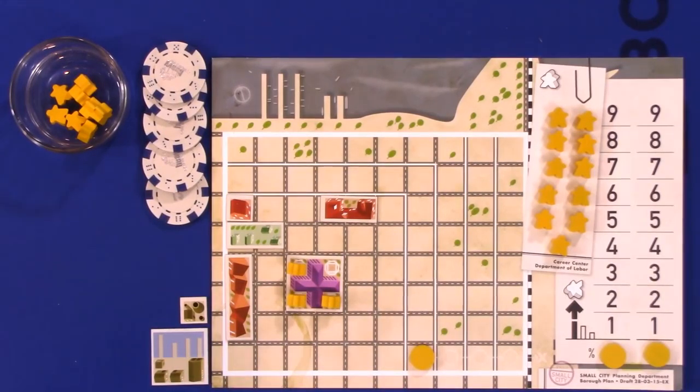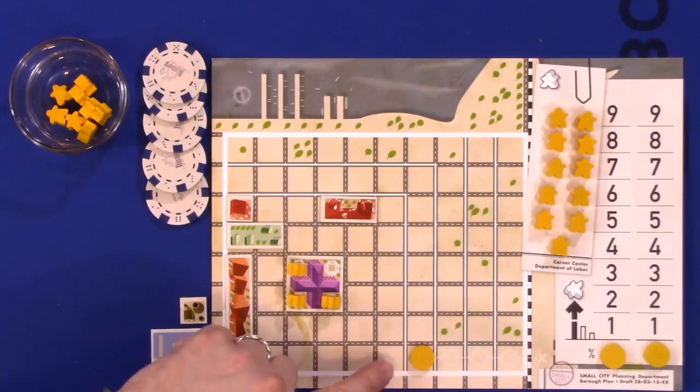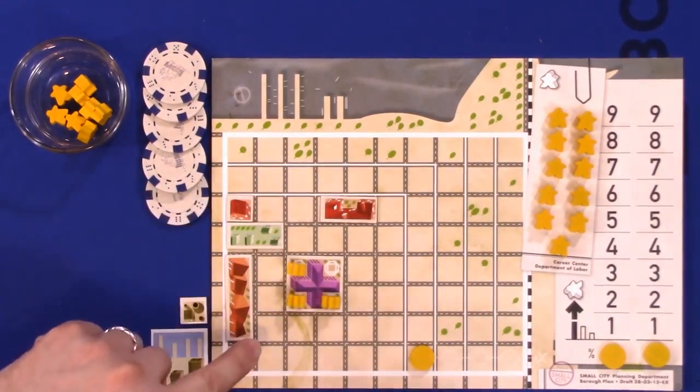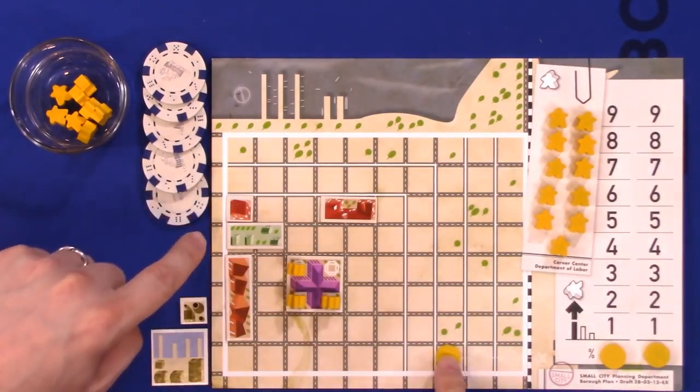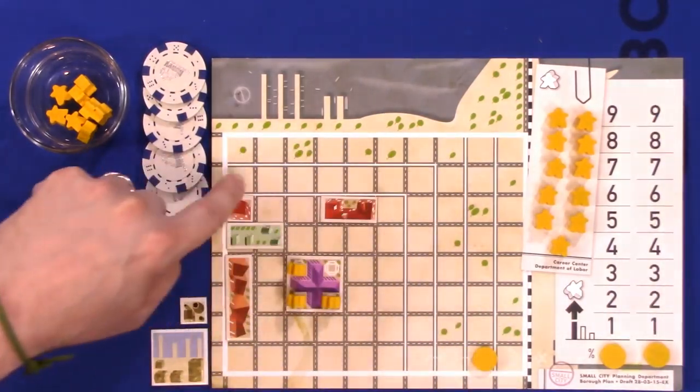The grid pattern you see is the construction zone. There's a little yellow disc that marks the limit of your constructible zone, creating a square. Wherever that disc is signifies where you'll be able to build on a given turn, and as the game goes on, your buildable zone will increase — maybe to the maximum, maybe not.